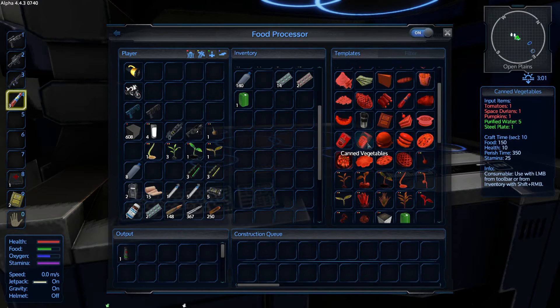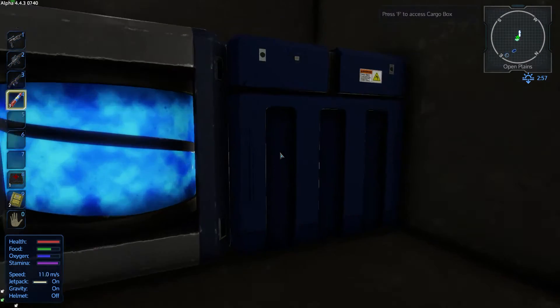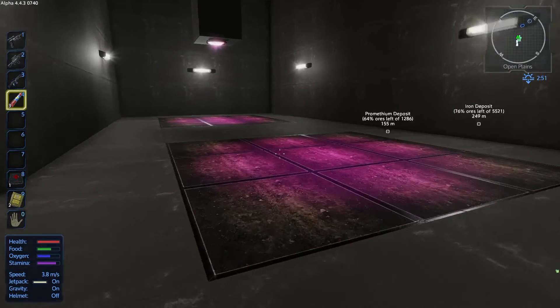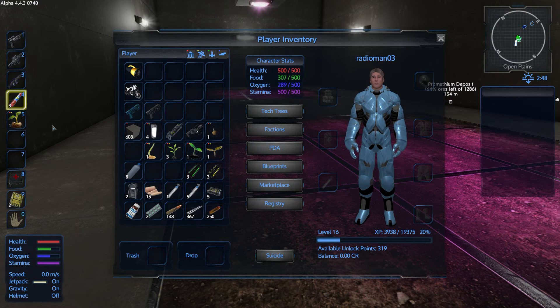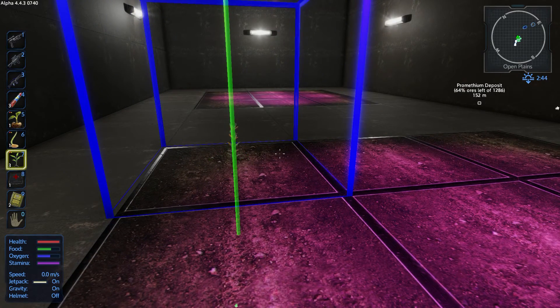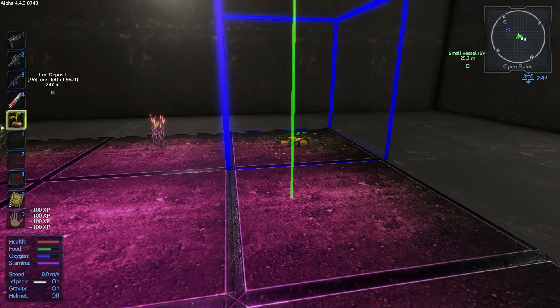Let's start with these guys right here. I think we're going to want more tomatoes because there are some really good food items — like canned meat: raw meat, tomatoes, purified water, and steel plate. And canned vegetables: space durians and pumpkins. Food — 150 health, perish time 350. These are both the same. So you know what? Let's get that pumpkin seed in. Corn, corn, corn. And then we're going to go wheat in this row, and we'll throw the pumpkins over here.